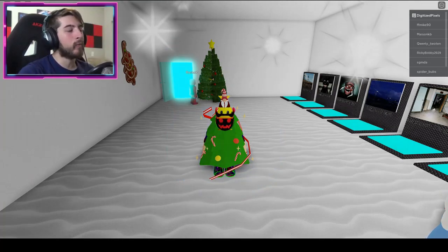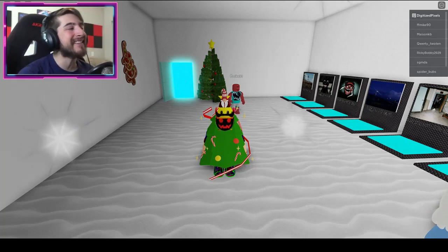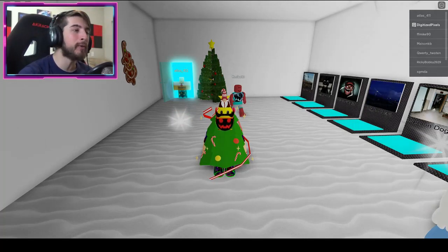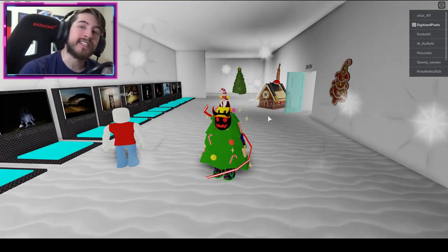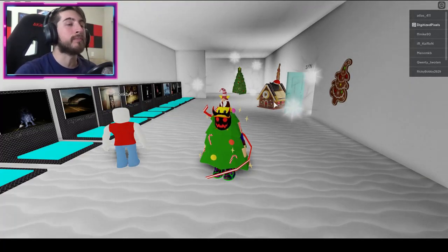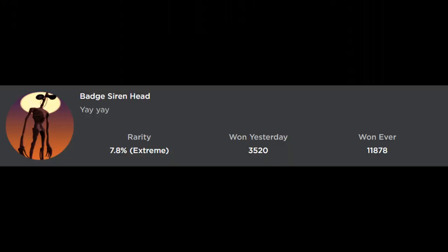Hello everybody and welcome back to another episode today on Roblox. My name is Digi and today I'm going to be showing you guys two new badges in the game called Trevor Creatures New — this is the same as Trevor Creatures Old, they've just been reworking it. The first badge is called Badge Siren Head.